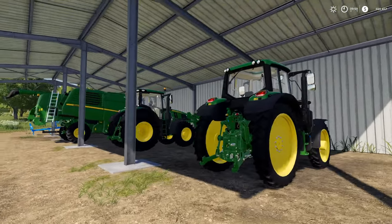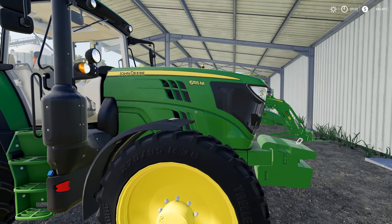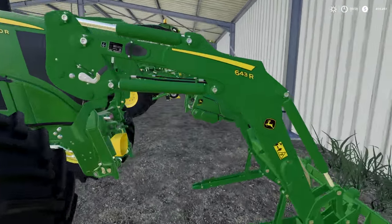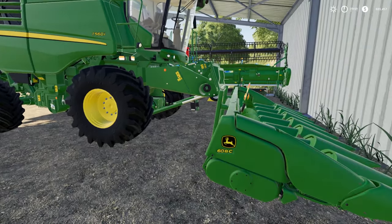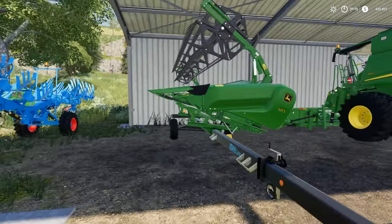We are rocking John Deeres. We got a 6M, we got a 6R with the front loader and pallet forks. We have the 560, a corn header, and the auger header.